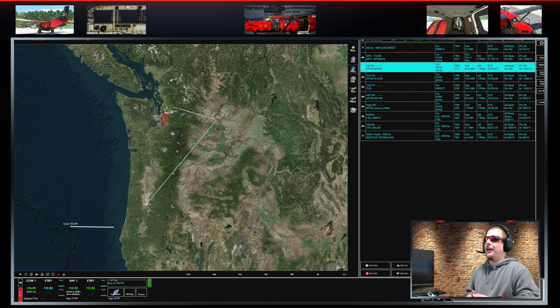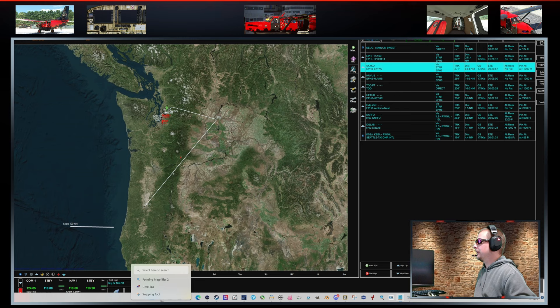Coming in at number four on my immersion list is audio immersion. Audio is super critical to the immersion experience. I use a combination of ATC Chatter, Pilot2ATC, FS Realistic Pro, and I've injected Cortana into Pilot2ATC. While this is definitely not a tutorial video, I'm going to take a second and show you how to inject Cortana into Pilot2ATC because there's a lot of interest in this on the forums — my email was blowing up about it after I made a comment about how much I'm enjoying it.